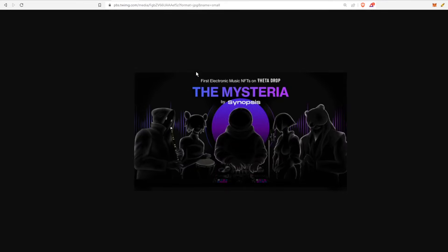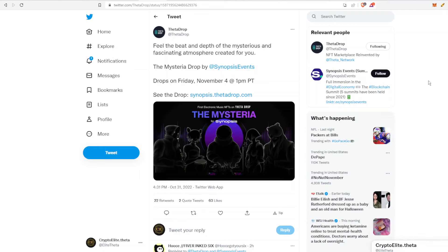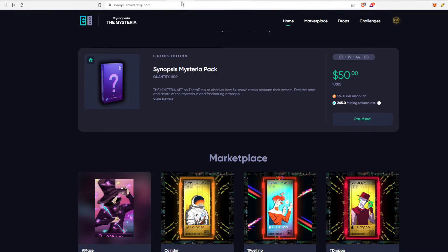So let's check out this first one — Mysteria by Synopsis. This popped up on Twitter for me. It says 'feel the beat and depth of the mysterious and fascinating atmosphere created for you.' It drops Friday, November 4th at 1 PM Pacific Time. On Theta Drop right now you can see there's a quantity of 500 Mysteria packs available.